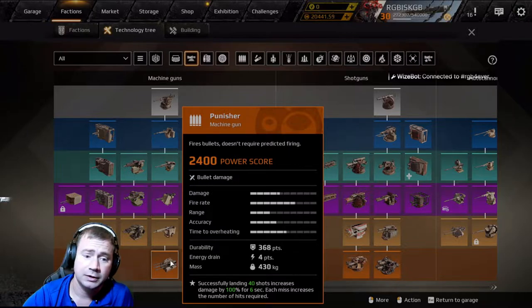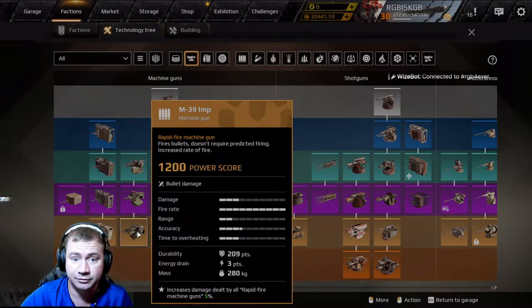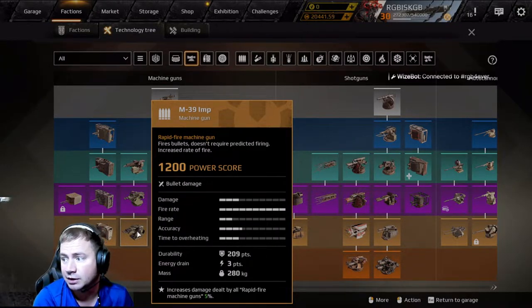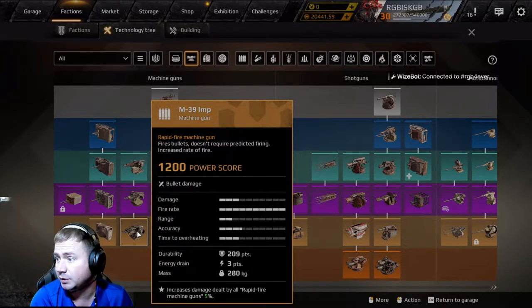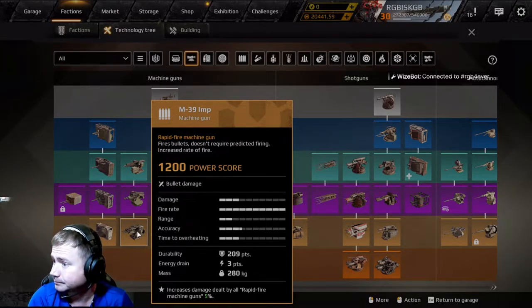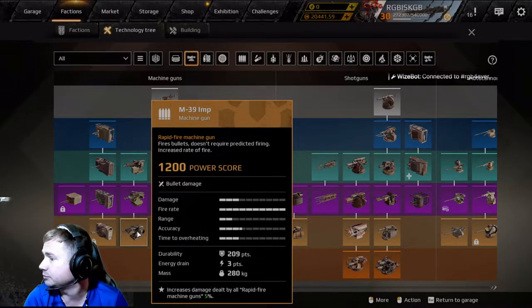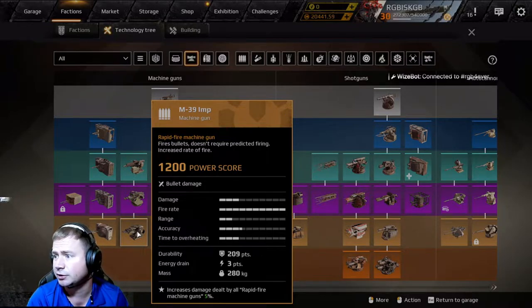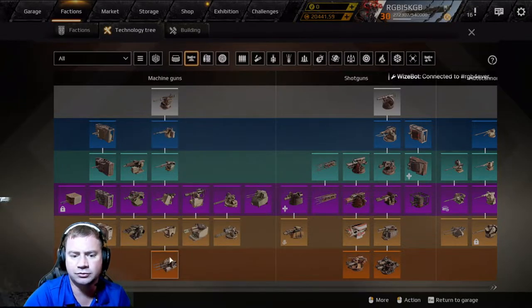If you can't afford Punishers, I'd recommend Imps. You get a five percent damage buff per machine gun you have, and they're only three points so you can have four of them. They do lots of damage, but the weak points behind them come off easily and they have very low range — you need to be quite close, unlike the medium-range Punishers.